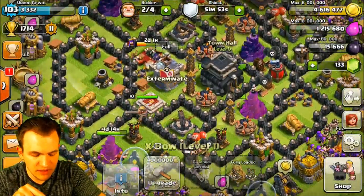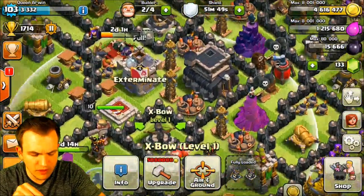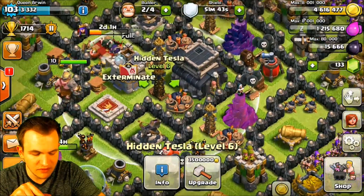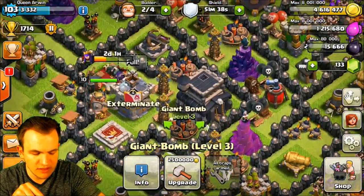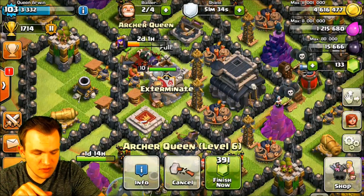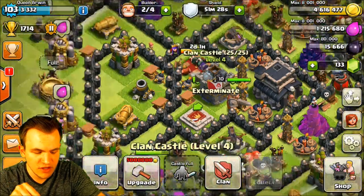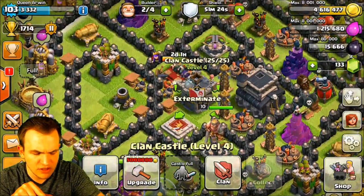So this base right here, the Expos are in a really good place. I had a little bit of trouble with the placement of the Teslas. I think this one is good because if you do get hogged with this base, these big bombs are going to go ahead and blow up any hogs that get to the center. One thing I really don't like about this base though is your lure components — the heroes as well as the clan castle — are all together. So if anything attacks you from this side, they're going to be able to lure that out, which might be a little issue.